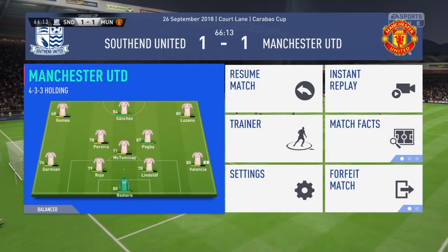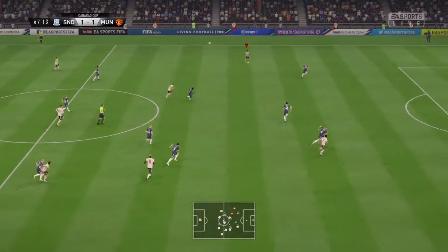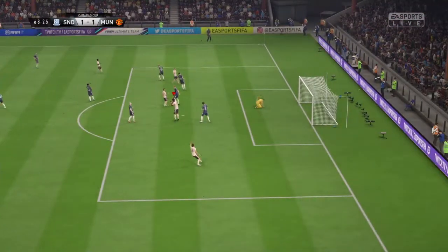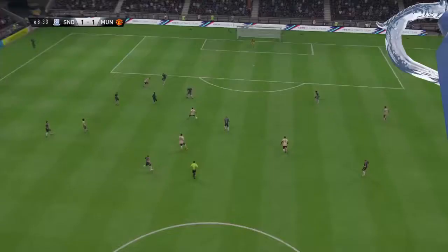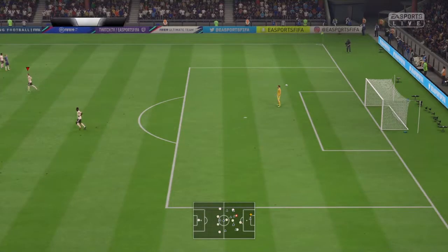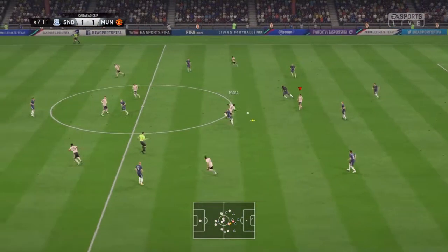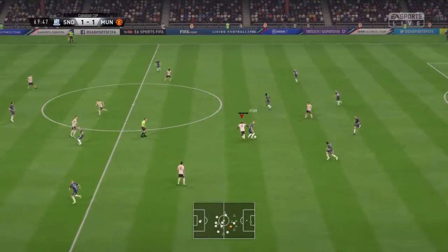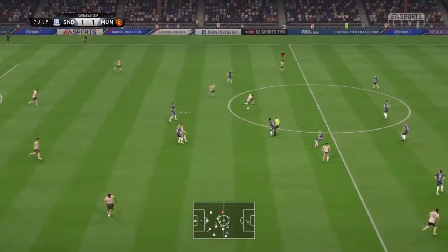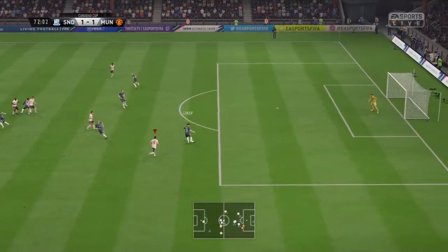25 minutes left — made a double sub, Pogba and Sanchez coming onto the pitch. Two world class players, hopefully they can make the difference. Gomez short into Alexis Sanchez, play here to Pogba — it's a lovely lofted pass, sat up nicely, but it goes past the post. Instant impact from the two subs. Pogba with an interception but Yearwood gets in the way again — he's been Southend's best player, all over the park. Gomez short into Pogba, through to Sanchez, out right to Lozano but the pass was too weak.